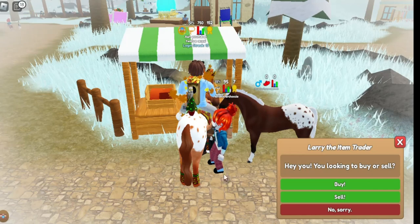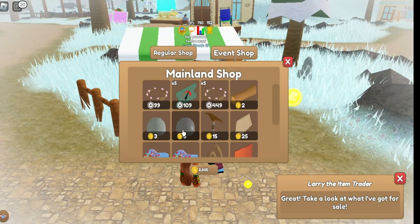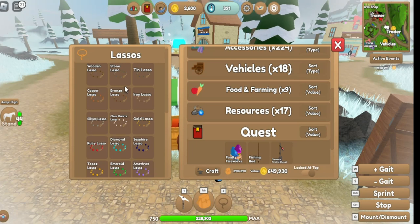The better the rocks and gems, the better the lasso. The wooden one is probably the cheapest one. You'll go and buy like one or three of them, but you only need one log when you make a wooden lasso — you need like three gems or rocks.